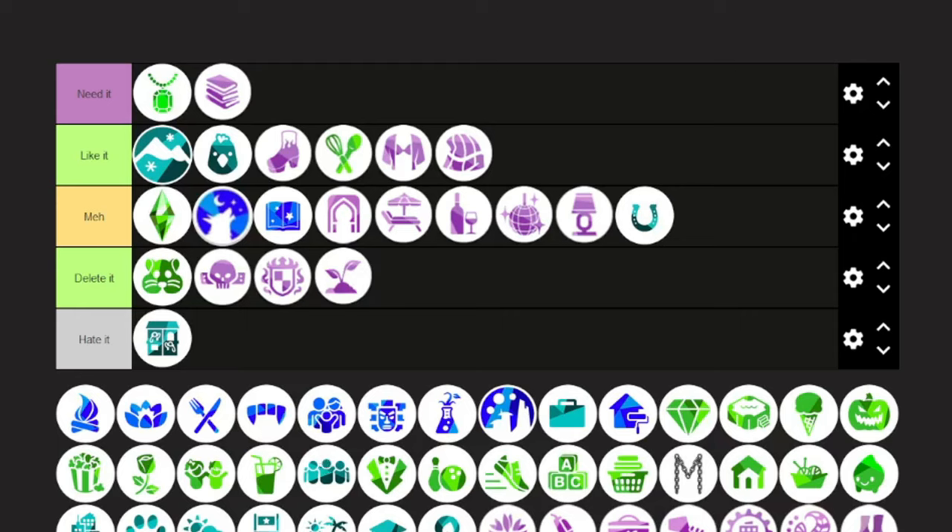Bathroom Clutter kit — yes! Bathrooms are so boring; it's nice to slot shampoo, toothpaste, toilet paper, and all that stuff onto bathroom counters. Super cute, super decorative, super enjoyable. The Sims Mints Collection — mostly lingerie — yes, I support it. I want my Sims to feel sexy. The Sims 4 is geared towards people under 20, but the demographic that actually plays it is people in their 20s and 30s, so adult clothing shouldn't be a big deal.